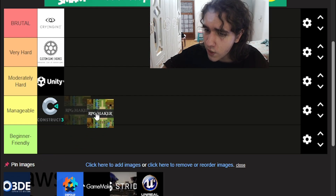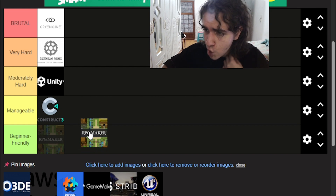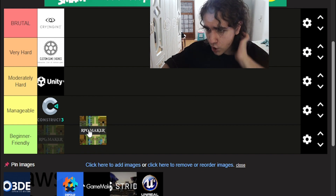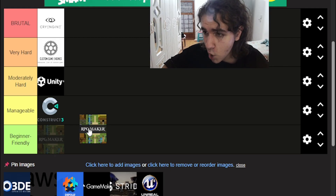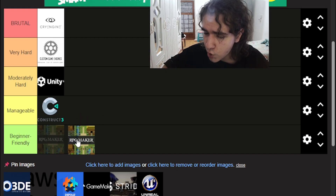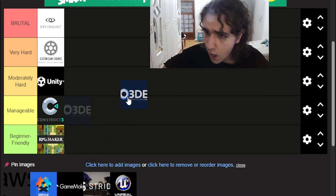RPG Maker — one of the most beginner-friendly, user-friendly game engines out there. It's very fun for people who want to start in game dev out of passion rather than serious production, for solo devs who want to make a simple or moderately complex RPG, or for people who want to test the feeling of game development before jumping into big productions. RPG Maker is one of the best beginner-friendly engines for that.